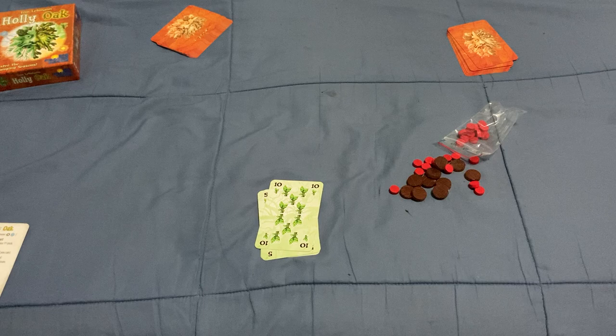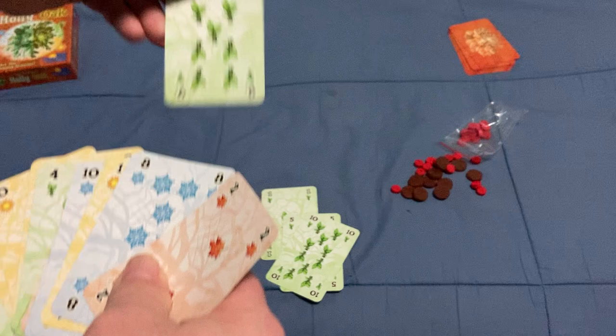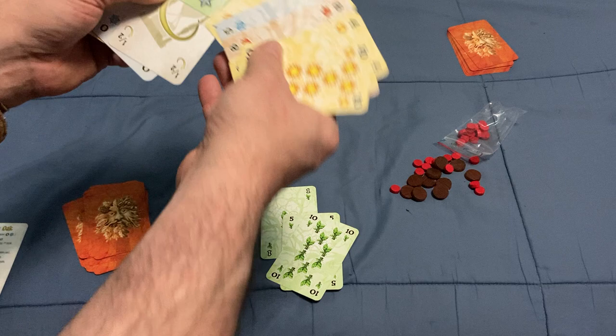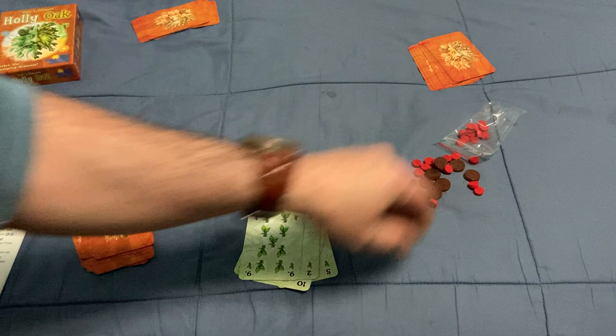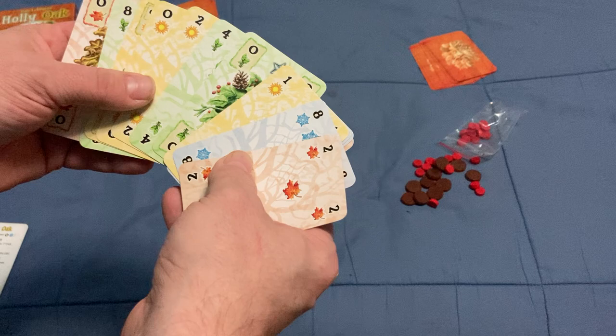But I do have Spring, so I will play it. The next player has no choice but to play a 7 — you must follow if you have it. The third player plays a 2, so I win the trick. I get the 7, which is worth a point. Then I lead again with another Spring card.